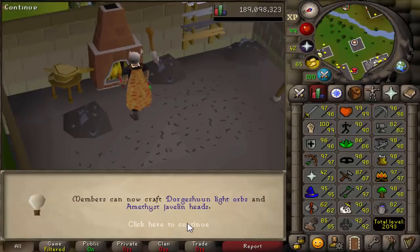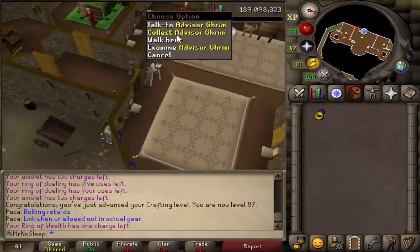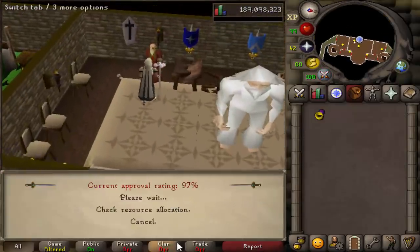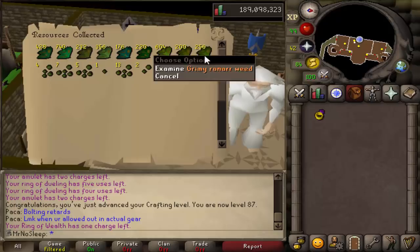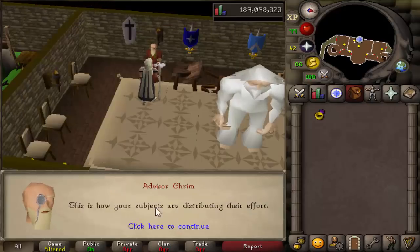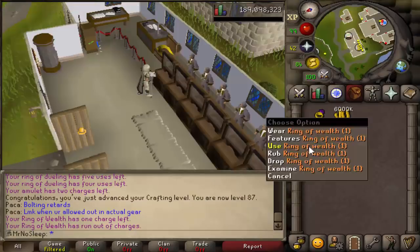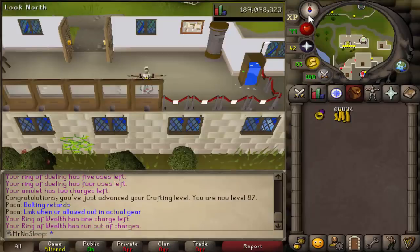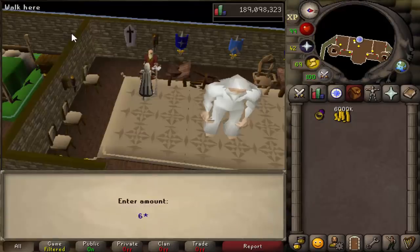Wrapping this video up before we get into a bank update: we did check the Kingdom after about a month and a half, got a lot of herbs, and did run out of money. I had 10 mil in there and it lasted maybe two to four months. Thanks to all the Necreal GP that I got, I did invest six more mil into my Kingdom and I'm hoping that lasts a long time. I have everything set on herbs, so we'll see the outcome most likely in the next video.